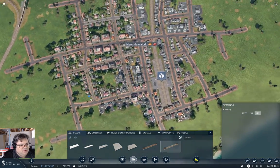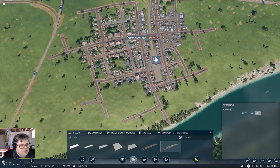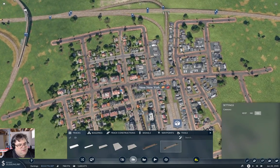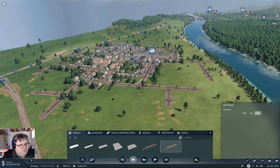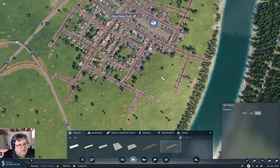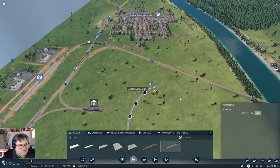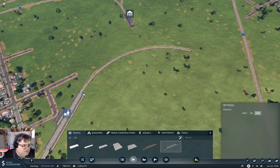Now, from there — where do we stick a station for New New York? That is an interesting problem, because again we've got the freight station in the middle and we have to get over or around the freight track here. So I'm thinking we need to come through down here. I think we probably do. That means we need to get a track coming in that direction. Let's keep it flat, coming out of there, and then see where we get.